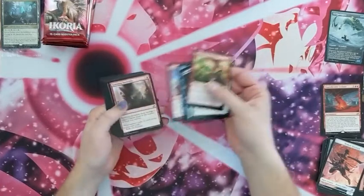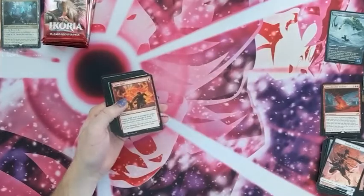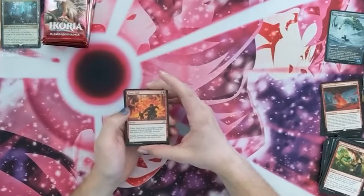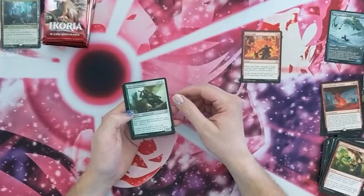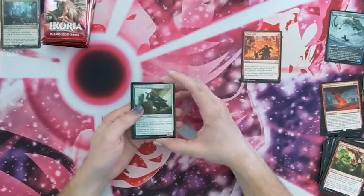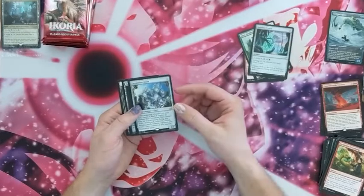Let's get rid of all these commons. We have a Flame Spill — deals four damage to target creature, excess damage is dealt to that creature's controller. That's like a trample spell. We have an Alert Heedbonder — at the beginning of your end step you can gain one life for each creature you control with vigilance. And another Indatha Crystal, and a Crystalline Giant.